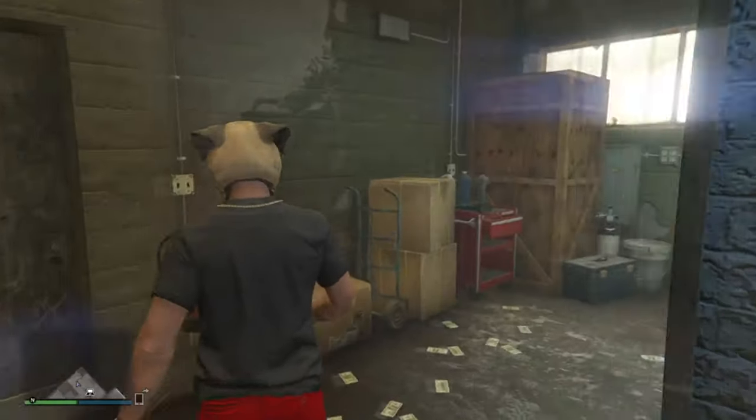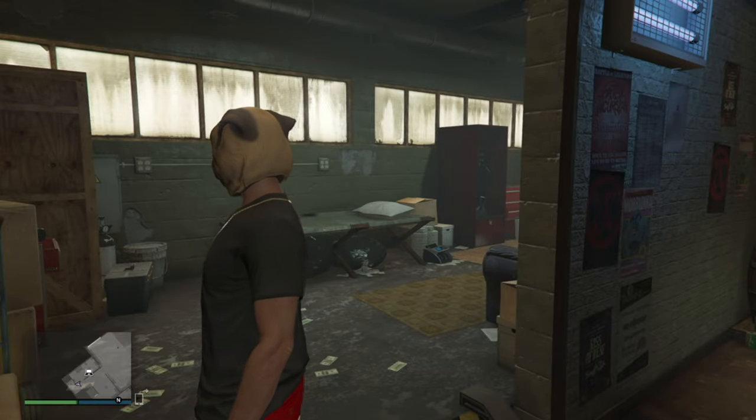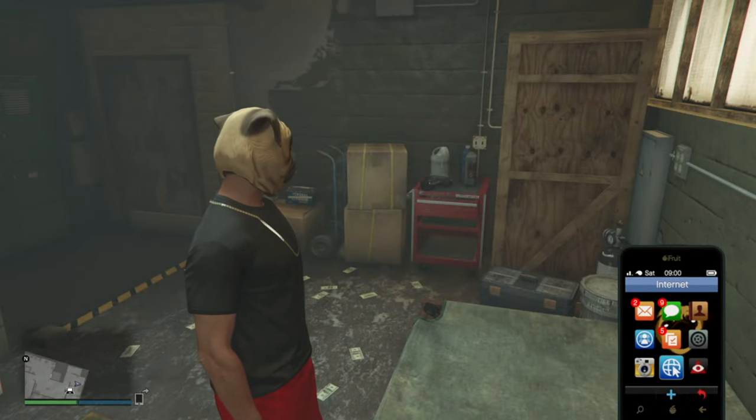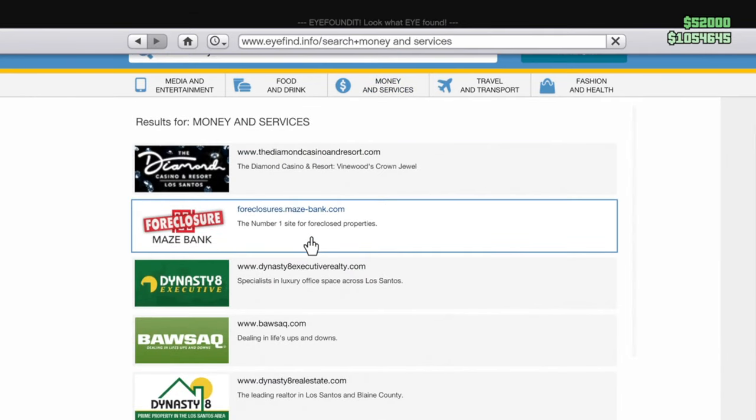Another quick way to make money — one of the fastest and best in my opinion — is MC businesses. I've saved up about five million dollars just from doing this. After you collect that million dollars, go to Money and Services and buy MC businesses.